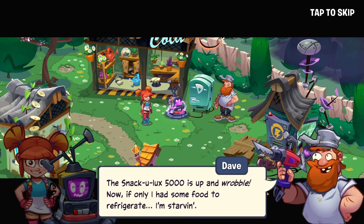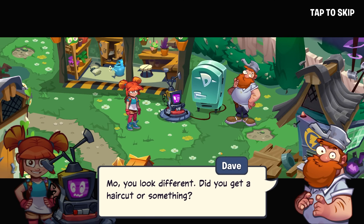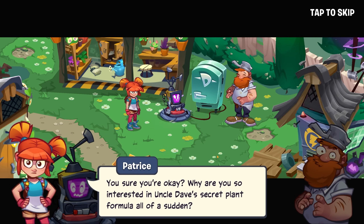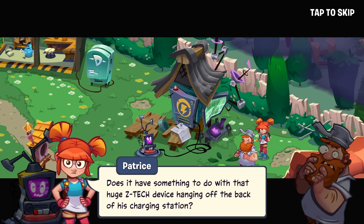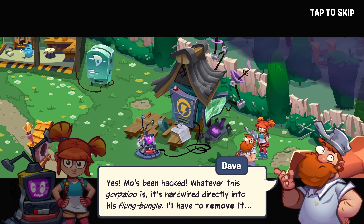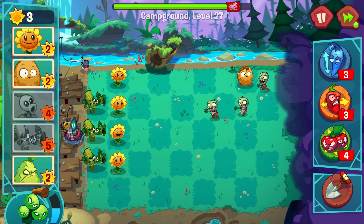I also think the store should sell Dave Tech gadgets — powerful items with significant effects but that also come with a negative effect. For example, a robotic Dave Tech shovel that significantly increases all plant toughness but prevents the regular shovel's use, meaning any plant you put down can no longer be dug up.